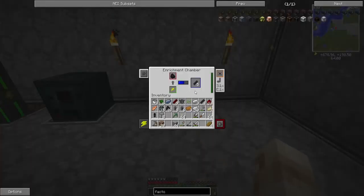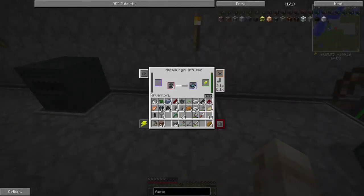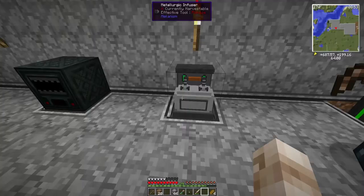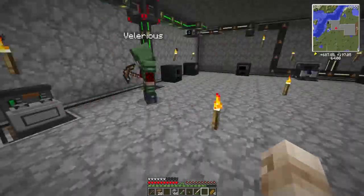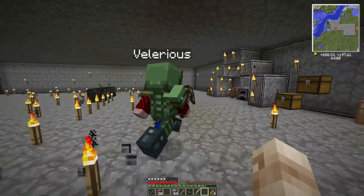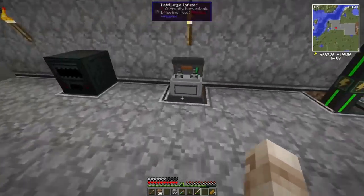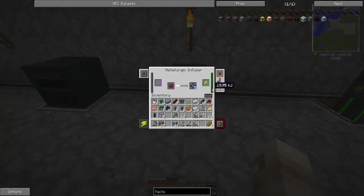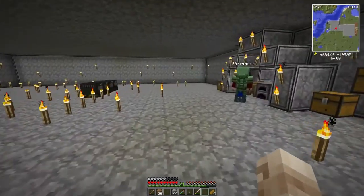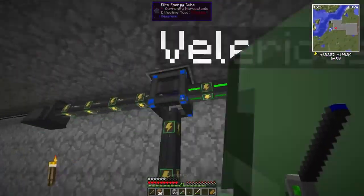That refined obsidian dust — that's what we need to make a digital miner. But by that point we need two purple cubes really to power it. Don't take it down yet — wait until you've got the ingredients and let the machines finish, otherwise they'll use up all the power buffer. Go on then, do it quickly — there's only two alloys left, you should have enough power for that. Okay — I did it, yeah.